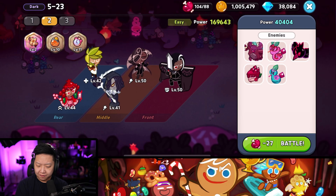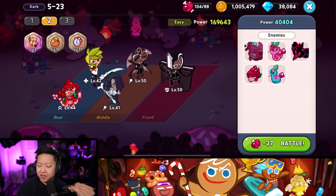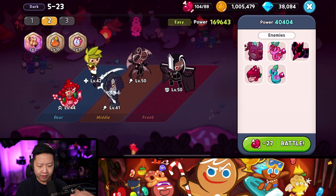I already beat the story because I'm amazing. This is the party that I've been using to farm: Dark Choco, Licorice, and Espresso. But word on the street is that Latte completely replaces Licorice, and it's just a full burst meta right now.